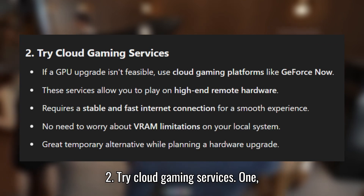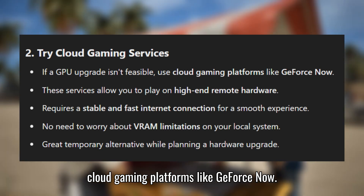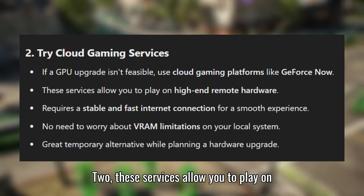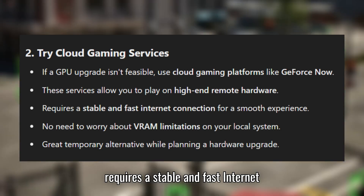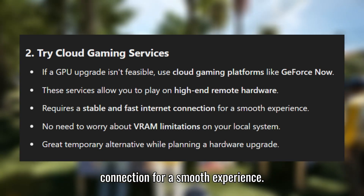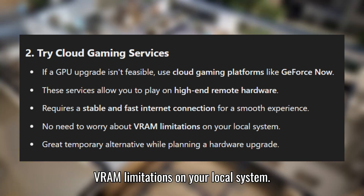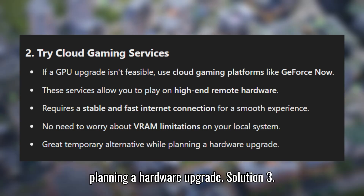Solution 2: Try cloud gaming services. If a GPU upgrade isn't feasible, use cloud gaming platforms like GeForce Now. These services allow you to play on high-end remote hardware, but require a stable and fast internet connection for a smooth experience. There's no need to worry about VRAM limitations on your local system, making this a great temporary alternative while planning a hardware upgrade.